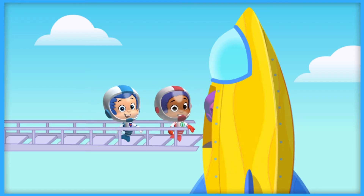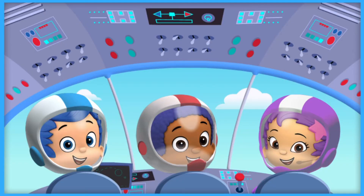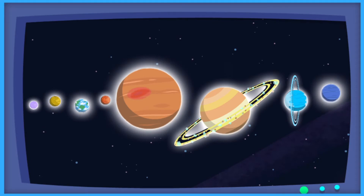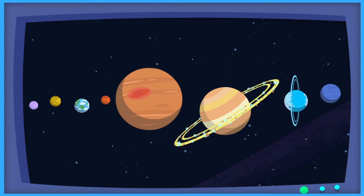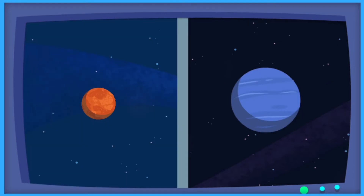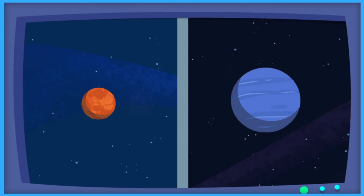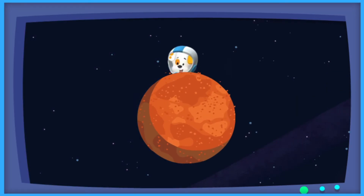Time for them to head into the spaceship. Navigator Gil is plotting the flight path to Bubble Puppy. Help him navigate and plan the way through the solar system. There are eight very different planets in the solar system. The crew needs to figure out which planet to go to to find Bubble Puppy. According to the Bubble Puppy tracker, Bubble Puppy is on a planet that is covered in red rust. Is it Mars or Neptune? Tap the planet you think it is. Which one is red? The one on the left is red, and that's Mars. Mars is covered in red rust.